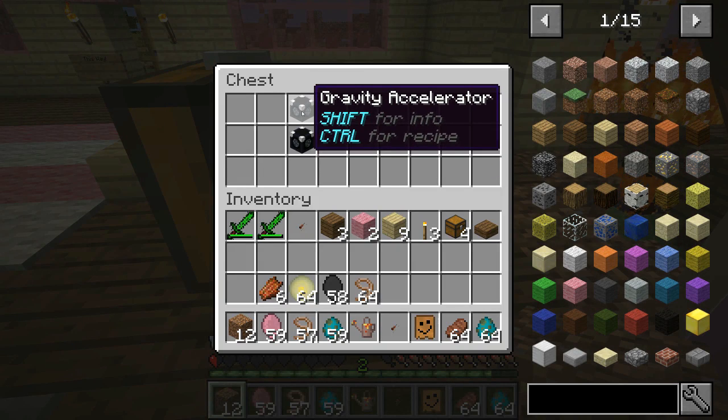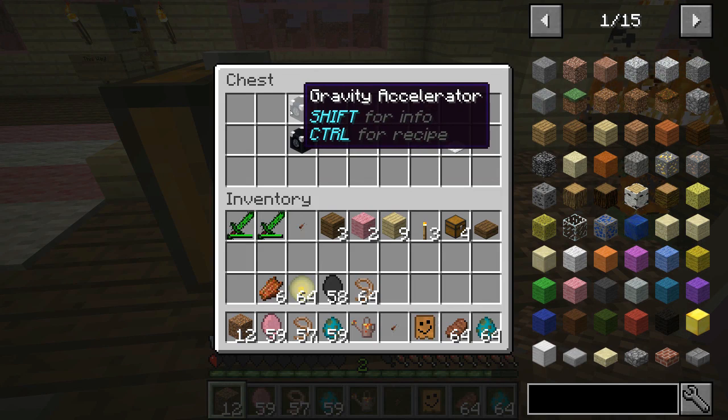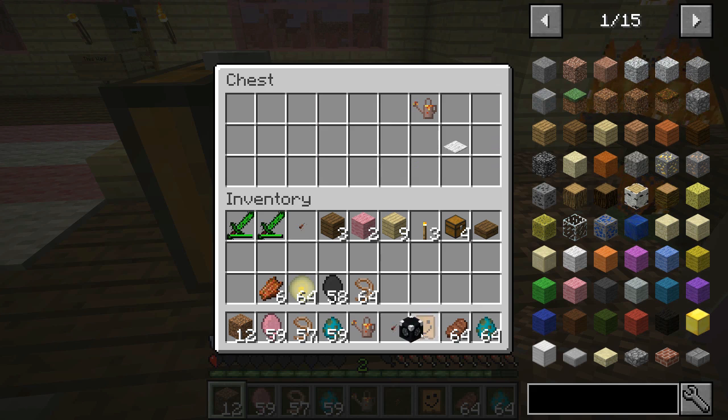That was a really good trolling item, and remember to craft these - just hold control and it tells you how to make them. That was awesome. Next we have the gravity accelerator - oh my god, don't use it just yet!